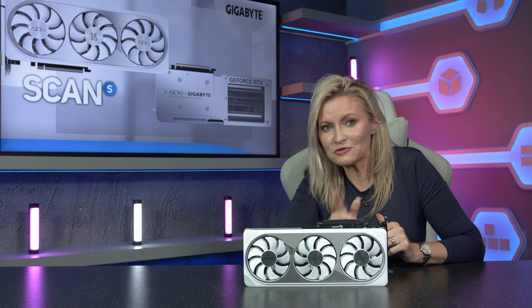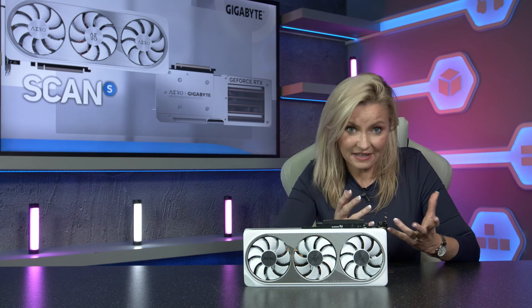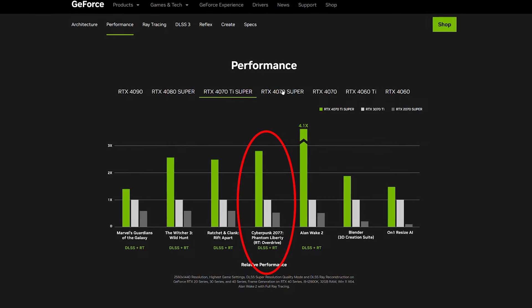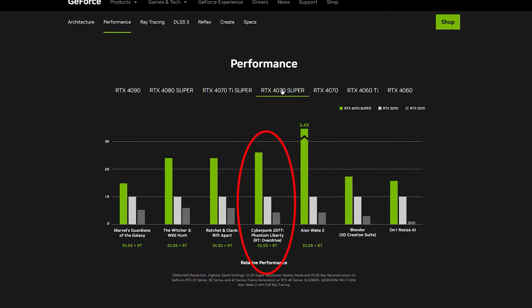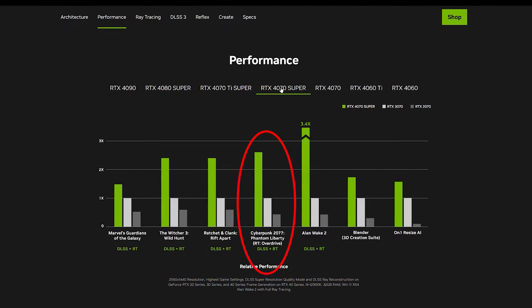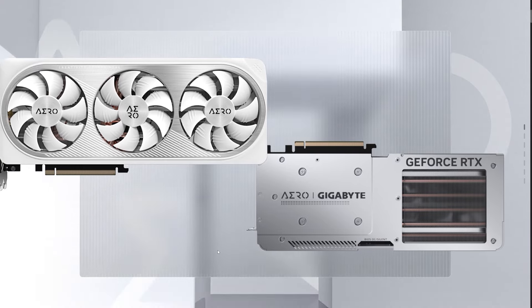The 4070 Super is largely aimed at 1440p gaming, but with an option for light 4K gaming. In fact, it gave its bigger brother the RTX 4070 Ti a run for its money right up to 4K resolutions in games such as Cyberpunk 2077, which is no mean feat. 1440p, though, is where it performs best.